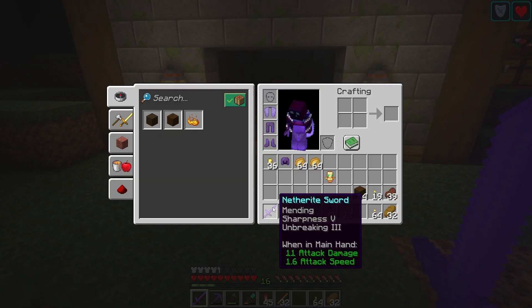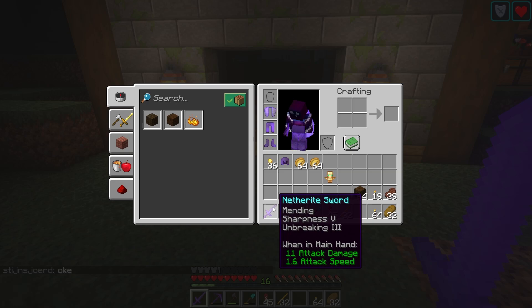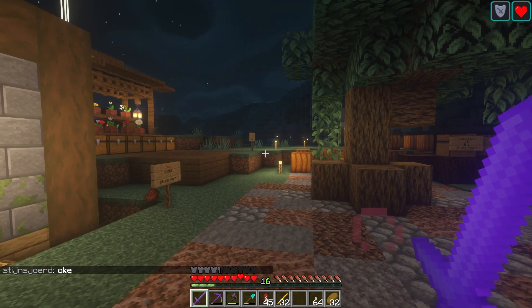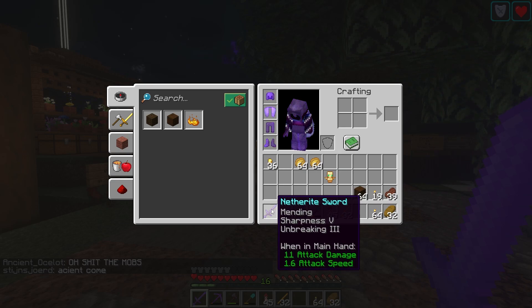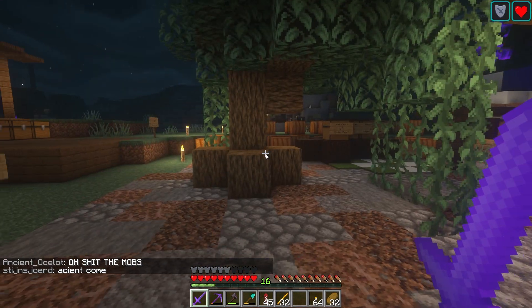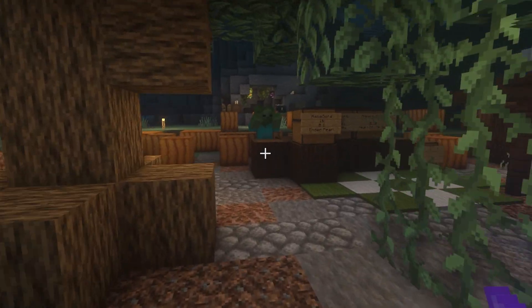Also, somebody enchanted my sword — look at this. Mending, Sharpness 5, and Looting 3. I'm really happy with that. The only problem is I don't really remember who did it. Somebody was like 'can I have your sword for a second?' and I was like 'it doesn't have any enchantments, sure, here you go.' And then he enchanted my sword. Now I've got a good sword. I don't know who did it, but thank you very much — I really needed that.